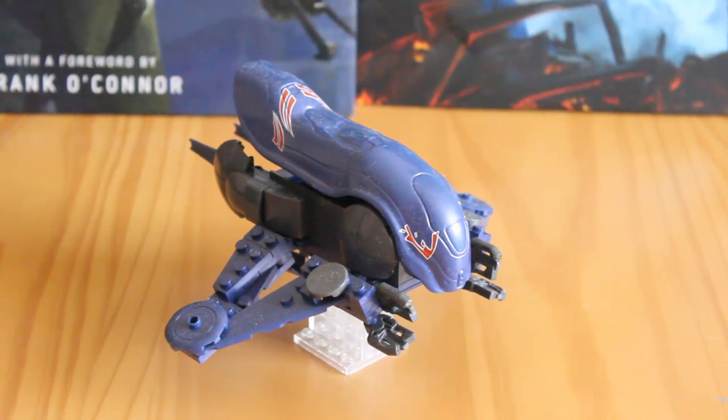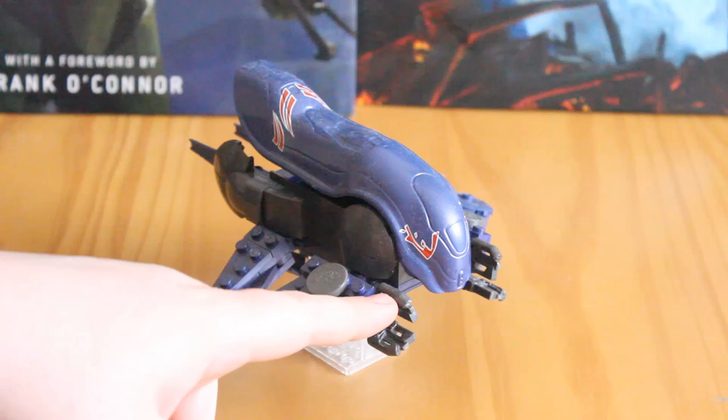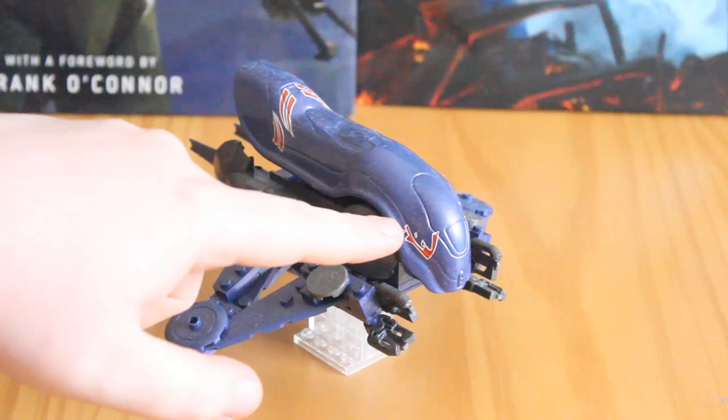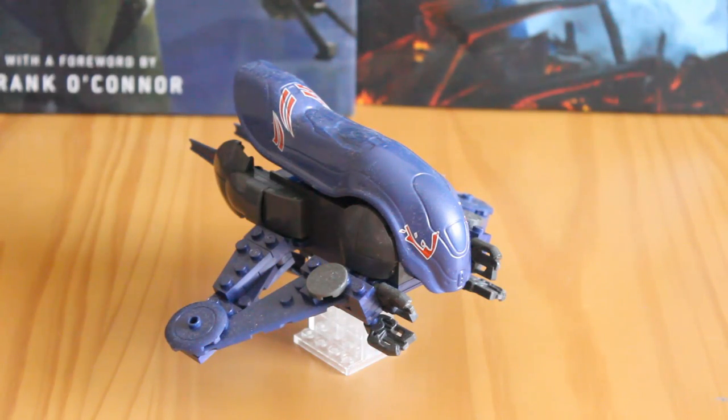Now onto the Banshee itself. This is based on its Halo 5 appearance. You have the great little fuel rod cannons and plasma cannons up top — these are the cannons from the Ghost, but they work really well, especially if you compare it to the actual in-game renders. You have some nice printed detail on the canopy with red markings that are again game accurate. Another fantastic attention to detail from Megablocks.